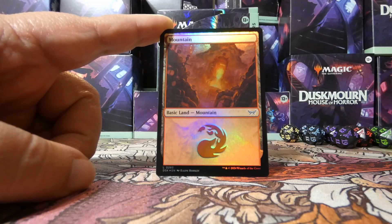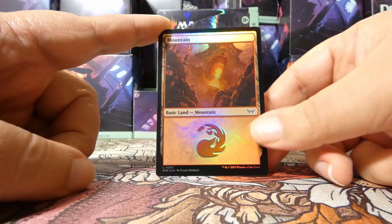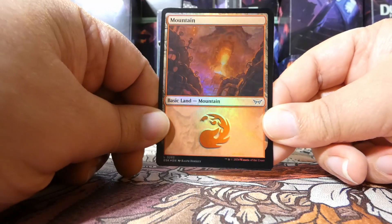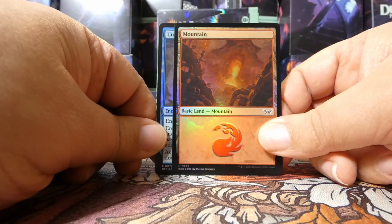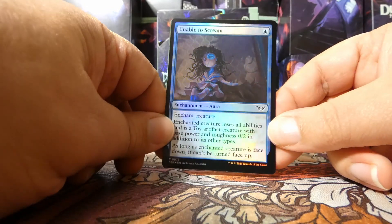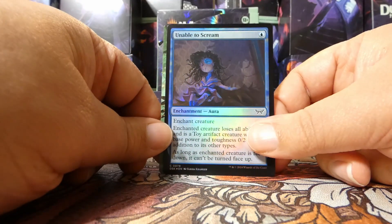Behind it, our land is a foil Mountain. The lands can be regular or full art, and they can be foil either way. Full art lands can also be foil. And even if you get a foil land, which by the way this one looks awesome, you still get a regular foil in the pack — which is an Unable to Scream in foil. That eye though — that doll eye — ooh, creepy.